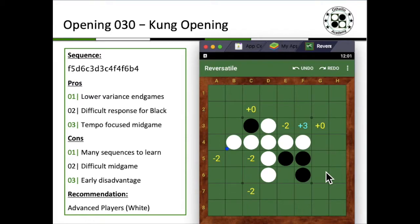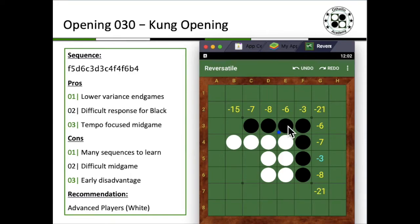It's a very difficult mid-game for White as well, but it also gives up an early disadvantage. One of the popular sequences that will follow is actually Black just wrapping around here, and that is a particular sequence for White and Black.